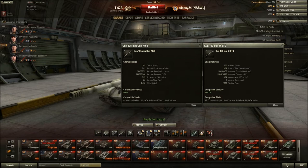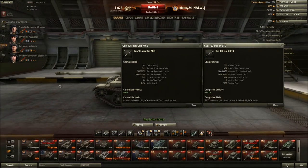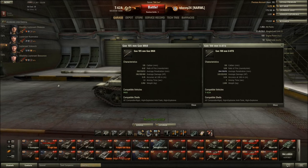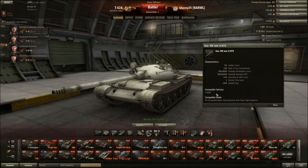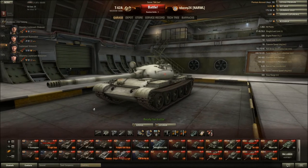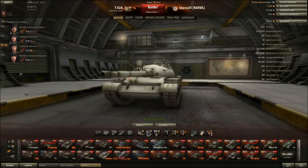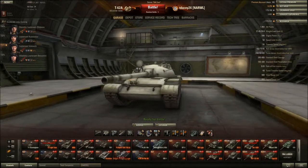Just one other thing to note: the gold rounds on this tank are the same as the tier 9s. So if you play the T-54 a lot and you're used to using gold rounds, you may be able to do the same with the T-62A, but you're still going to lose credits. I suggest getting used to weak spots and hitting them. As the gun goes on the T-62A — very good. Best DPM out of any medium. You're going to get less alpha for more damage over time, and combined with support, it's going to be a very deadly tank.